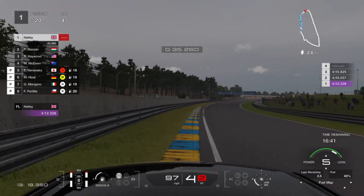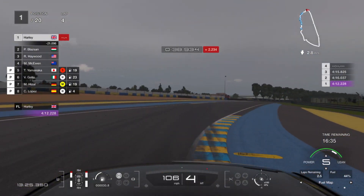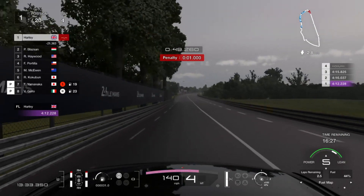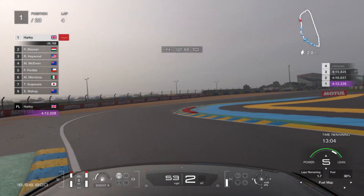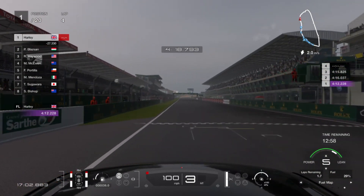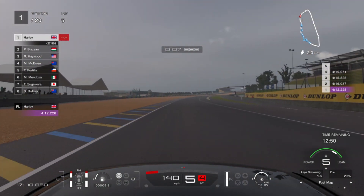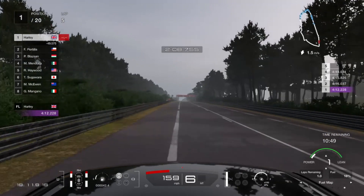On the start of lap 4 I have a minor off, getting a 1-second penalty for track limits. That's not really going to ruin your race, but just something to be wary of. After that, it's plain sailing. You can pit at the end of lap 4 if you had a slightly more aggressive fuel strategy, but we're going to pit at the end of lap 5. On lap 5 some AI cars have already pitted twice, but we stay out until the end of the lap. We were conservative with the fuel, so we turn the mixture down and burn through the rest before coming into the pits.